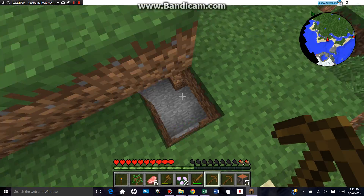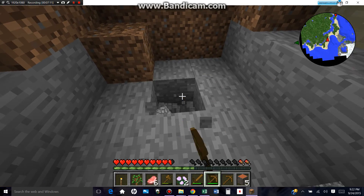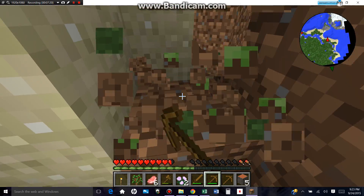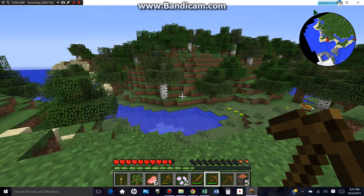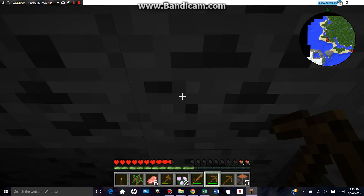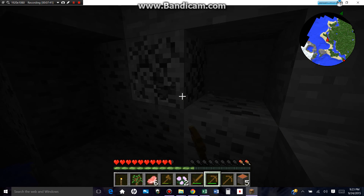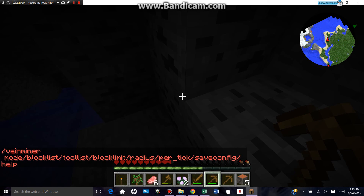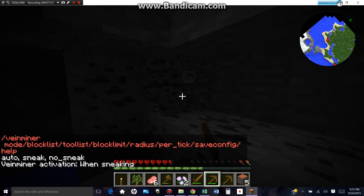Oh crap-a-doodle. Just for you guys to know, I can't vein mine just anything — it only mines ores. Because it's technically cheating to mine everything around you, and it breaks your pick extremely fast, with basically no use at all. Ooh, there's some coal. The command isn't set yet — Vein Mine mode: Sneak. So whenever I sneak, it'll vein mine. Ta-da!